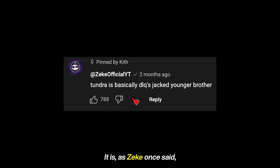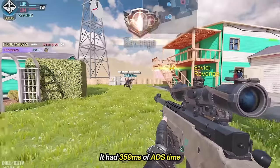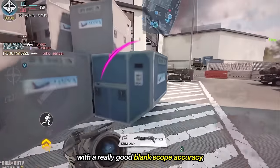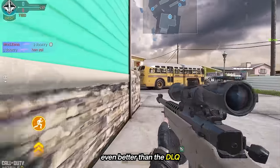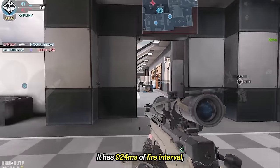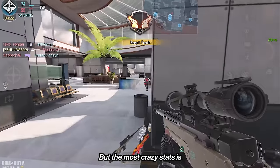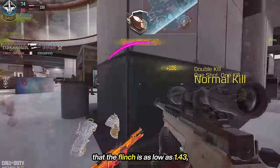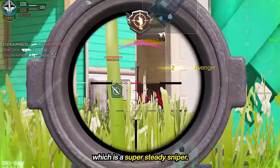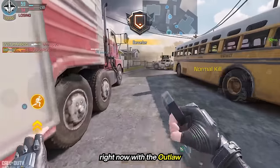It is, as Zeke once said, the accused's jacked younger brother. With the classic respawn build, it had 359 milliseconds of ADS time, with a really good blank scope accuracy, even better than the DLQ, but still worse than the Koshka. It has 924 milliseconds of fire interval, which is super quick, especially since it has a DLQ one-shot hitbox. But the most crazy stat is that the flinch is as low as 1.43, which is even lower than the HDR, while the Tundra is pretty much the most aggressive sniper in the game right now.